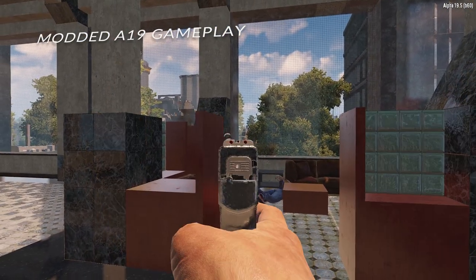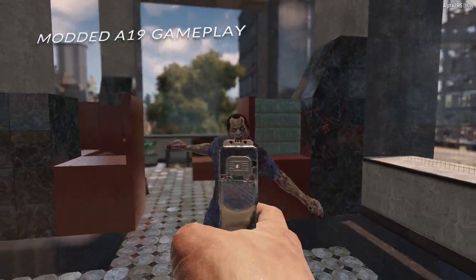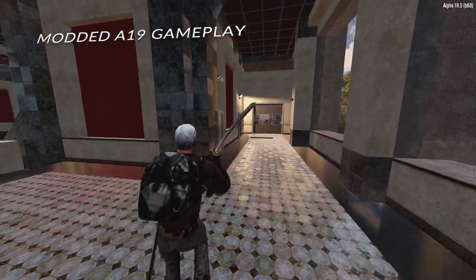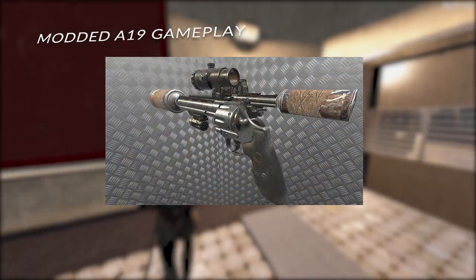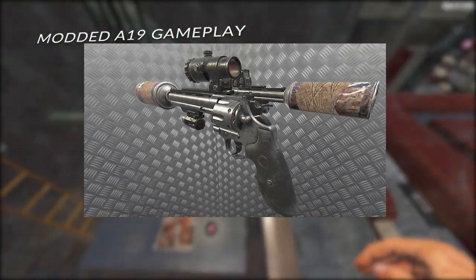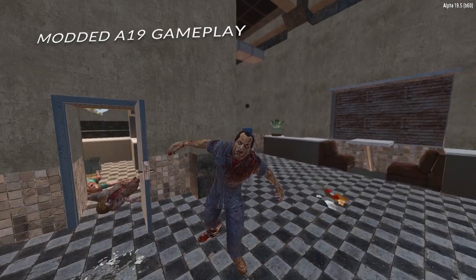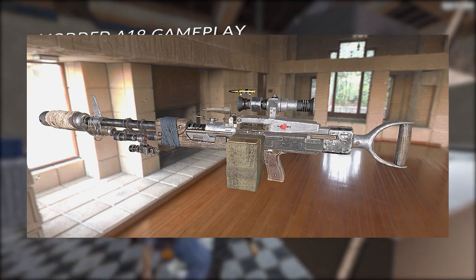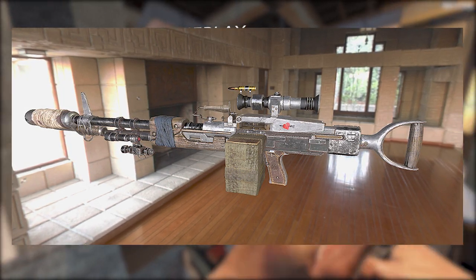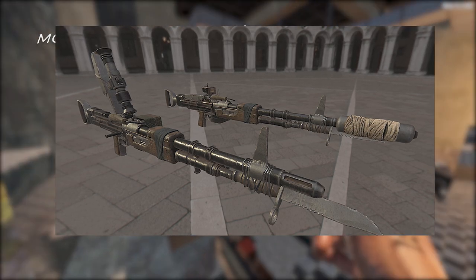The final change I'm going to cover is the retexturing of some of the older weapons, along with a lot more weapon attachments being given physical models. Currently, a lot of weapons have attachments that cannot be seen — for example, you can suppress a double-barrel shotgun but it has no visual effect. Alpha 20 seems to be tackling a lot of issues like that. We've seen a new skin for the 44 Magnum and some of its attachments, and it now appears we can suppress the Magnum. The new skins are a bit more worn and detailed than the originals. The most controversial reskin by far is the M60, which has taken on a much more makeshift appearance. It can now equip a suppressor and sights, making it a much more versatile weapon.